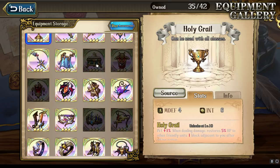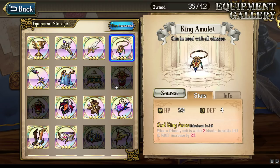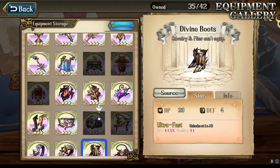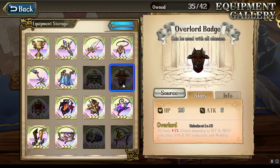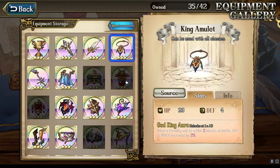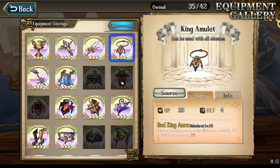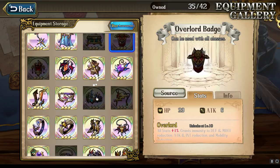Finally, moving on to accessories. Vargas has access to Overlord Badge, Spirit Boots, Divine Boots, and King Amulet. Between the four, in order of best to worst, I would rate them: Spirit Boots number one, Divine Boots number two, and then tied for last are King Amulet and Overlord Badge. The reason I put Overlord Badge so low is that it doesn't give you any flat defense — it does give some percentage defense, but Vargas relies quite heavily on making sure that his defense is high to get the extra attack. It's better to have a little bit of extra defense from your accessory should you need it.